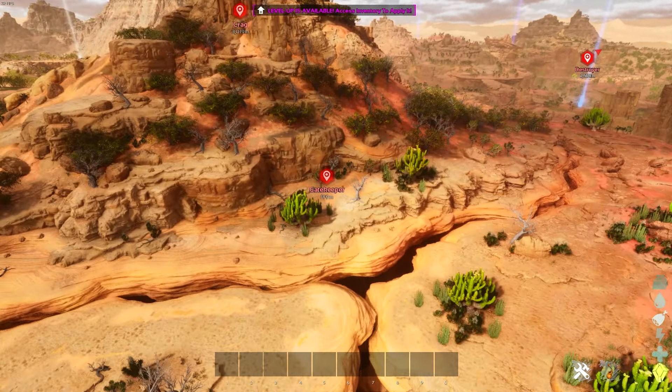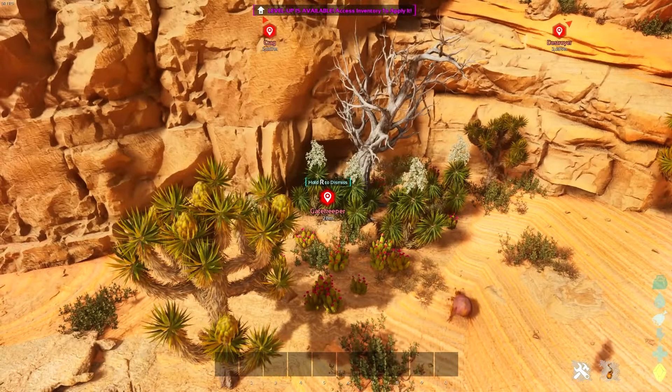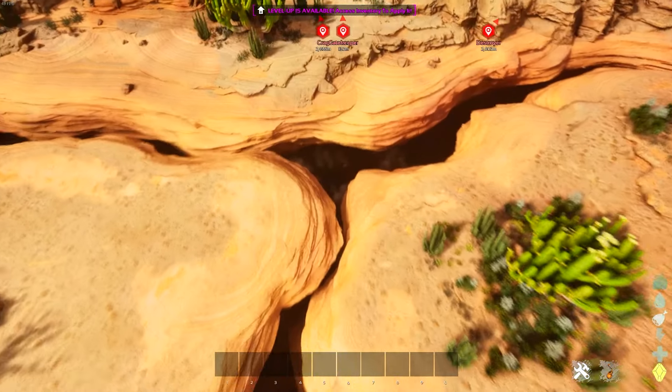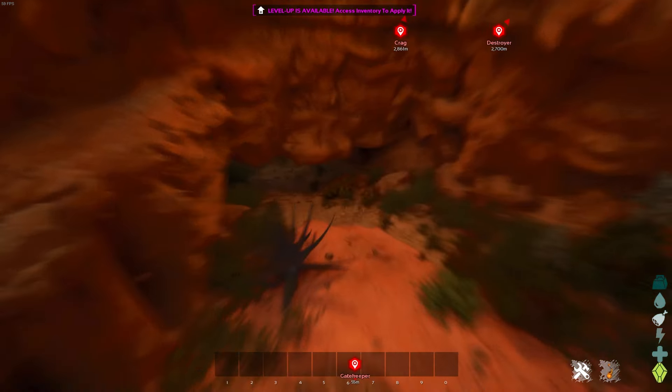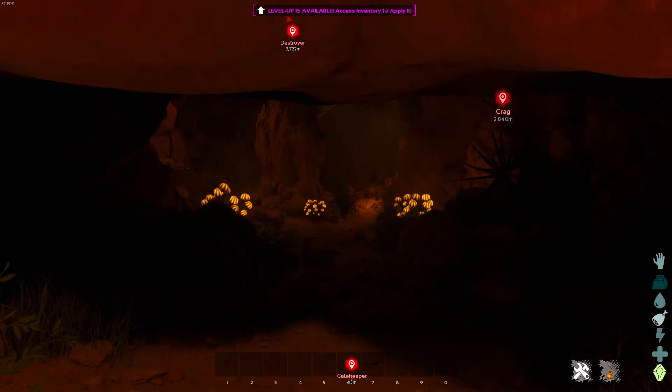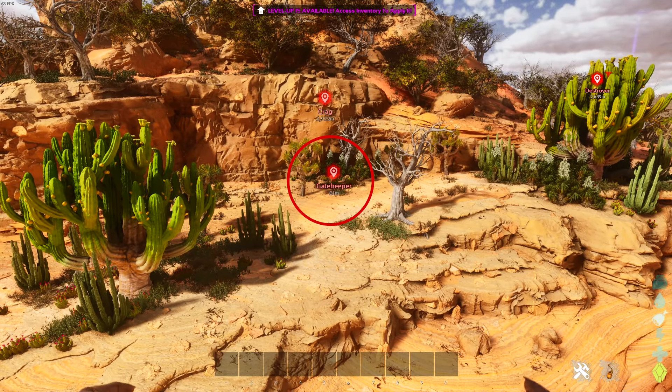Starting out with the first one, the artifact cave of the Gatekeeper is located right over here. The marker I'm going to give you will mark the above section, but the cave is actually beneath the cracks in this direction, which you can see right here. If you want to add a pin to your game like I have, you just have to double tap the map key.